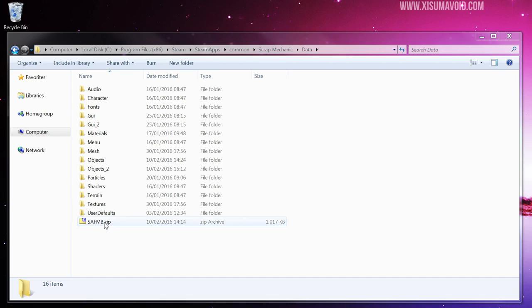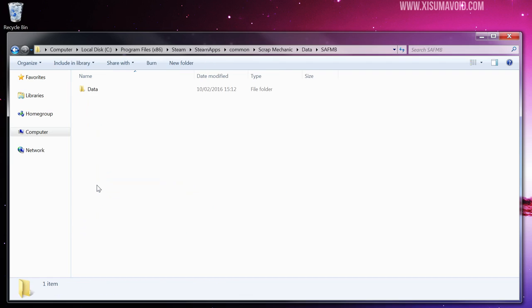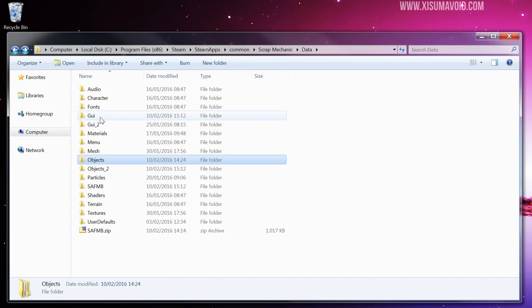Next, extract the files from the zip folder. I use 7-Zip — I extract to a folder named SAFMB. Go into that folder, then into data, and copy the GUI and objects folders. Go back to the Scrap Mechanic data folder and paste. You'll get a prompt to overwrite files — go ahead and overwrite everything it asks. That's it! The mod has been successfully installed.